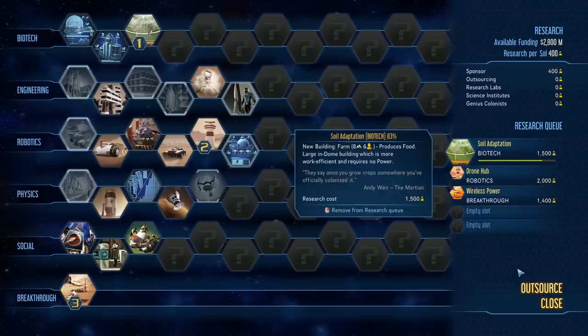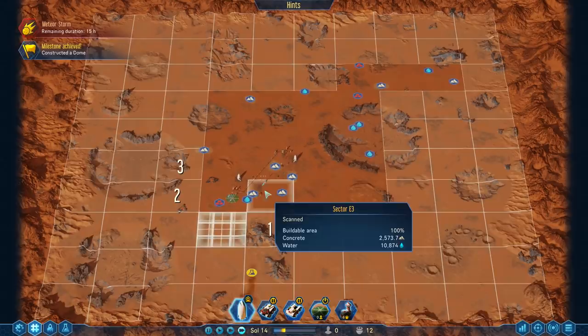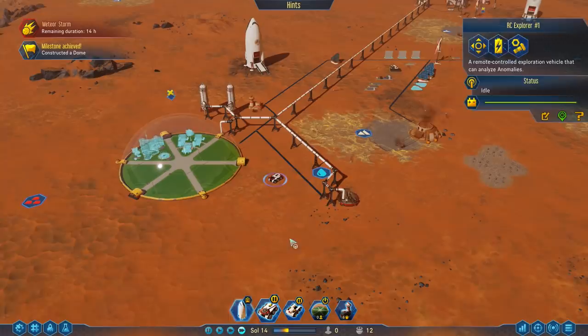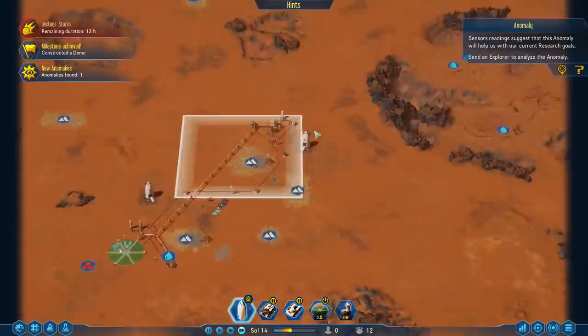How's research coming along? Almost done with soil adaptation. Any new anomalies? We are working on it. Oh, there's a new one down here — that's probably from a meteor. Let's just wait 15 hours for the meteor storm to end; there's no huge rush anyway. How's our power setup? Working on it. And another new anomaly — nice!